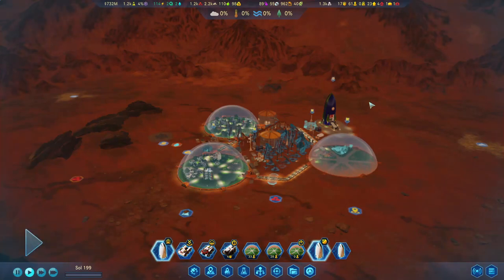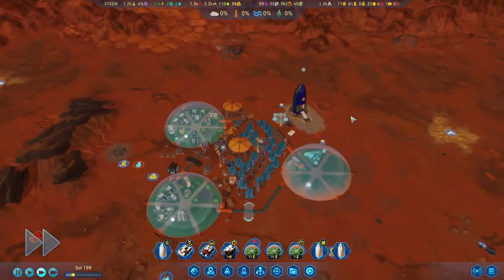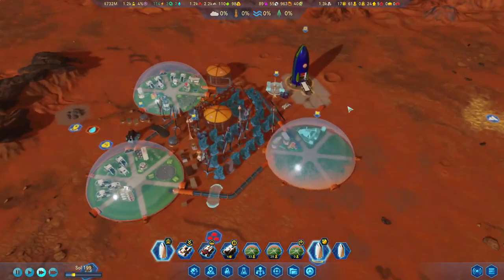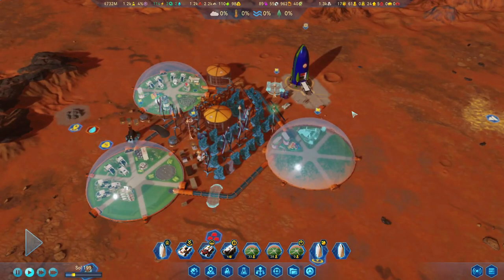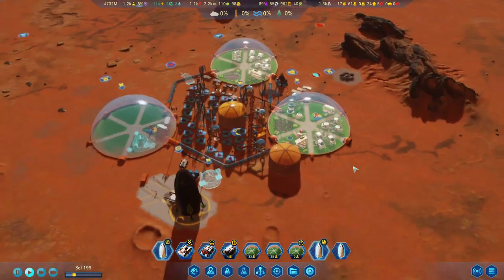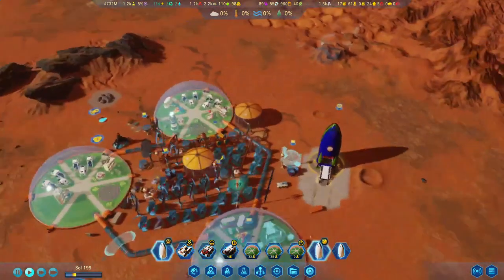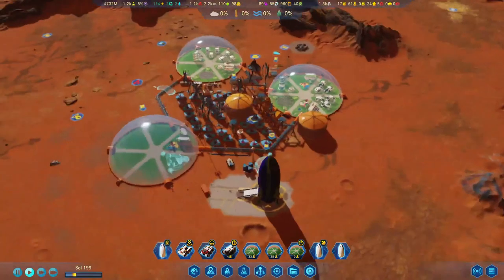Hello everybody and welcome back to another episode of Surviving Mars. We have a blinking rocket over here — that's the story bit of the Eternal Summer, and it's requesting electronics and machine parts, which I will not give them.